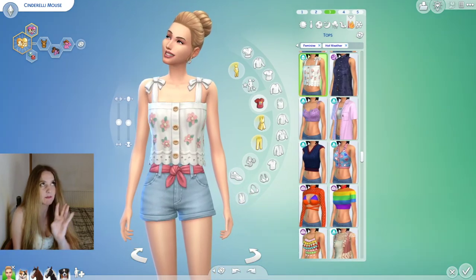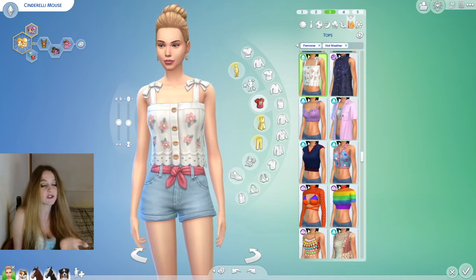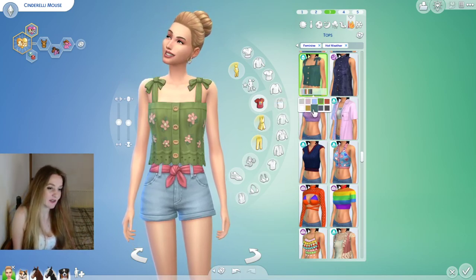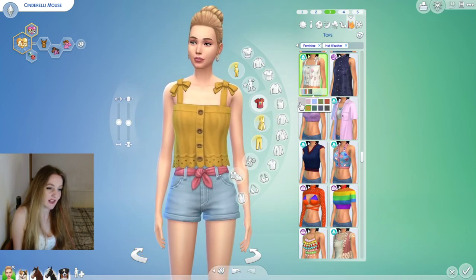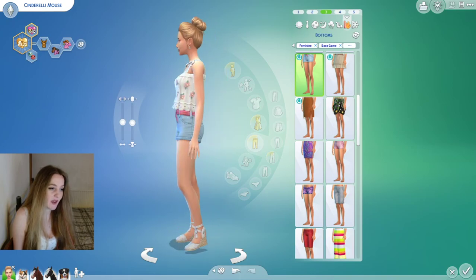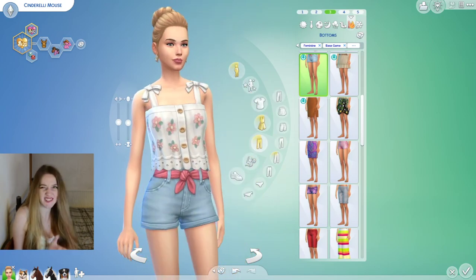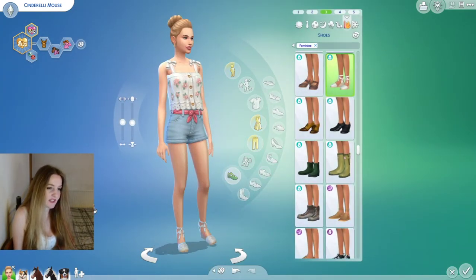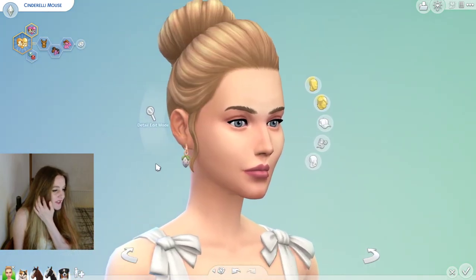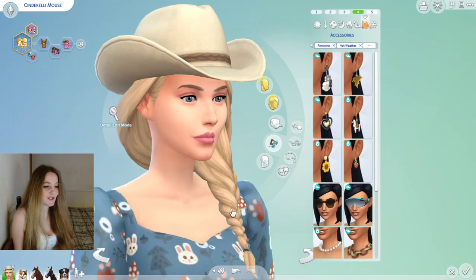I'm trying to focus on those four packs — base game, Cottage Living, Seasons, and Horse Ranch — but there's just so much good stuff and so many opportunities to mix and match. I'm living out my best CAS dreams right now. This mustard swatch is really nice, but this white with pink flowers is really pretty and I use it a lot. These Horse Ranch shorts are super cute — I'd prefer if the belt wasn't quite so shiny, but it's a small detail.